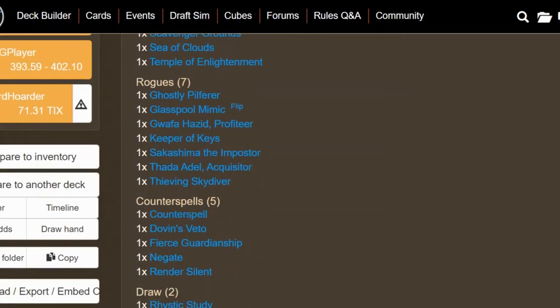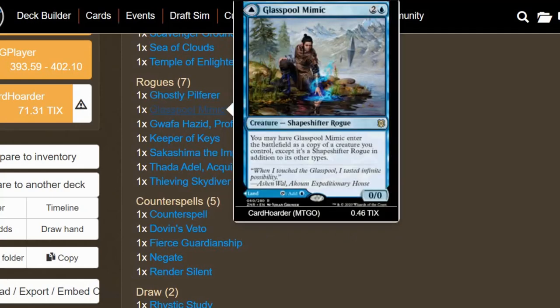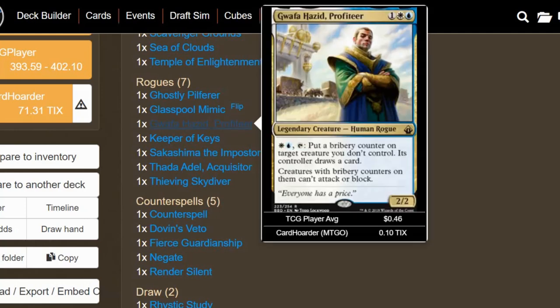Starting off with the rogues — we have Ghostly Pilferer from M21. I think this is fantastic if we want to build more of a control deck; we have a way to benefit off our opponents casting spells. If they cast a spell from anywhere other than their hand, we get to draw a card. We have Glass Pool Mimic to copy another creature we control, but it becomes a rogue — it could also be a land, which is pretty interesting. And then we have Guafa Hazid; a pretty decent way to play control is with some kind of pillow fort strategy, so you are going to see some ways of stopping our opponents from attacking.